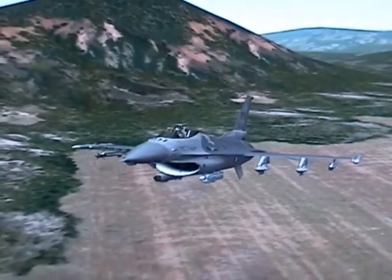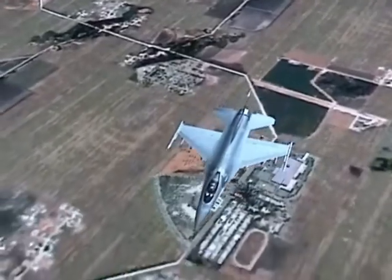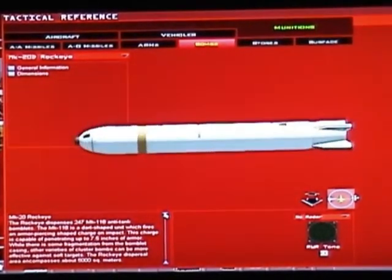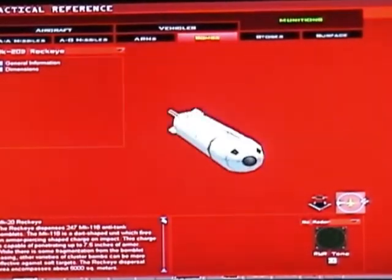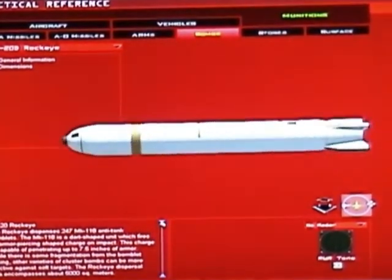The unguided bombs are used in good weather conditions when the target is visible, and you are going to visually drop bombs on the target. The first one is the MK-20D Rockeye — it is a general purpose bomb that dispenses 247 dual-purpose bomblets and is effective against armor.